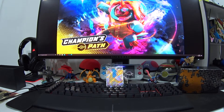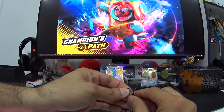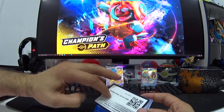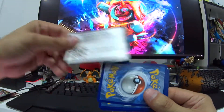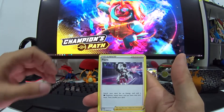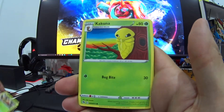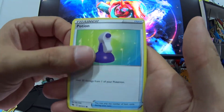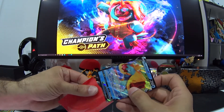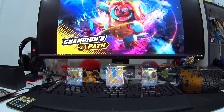I'll open the Gardevoir pack as well - we're after that Charizard. So there's the Code Card for Champion's Path. We got Piers, Sharpedo, Rotom, Energy, Weedle, Kakuna, Carvanha, Potion, Vulpix, Reverse Nikit, and finally another Dreadnaut V from the same box - what are the odds? Looks like we are tied.